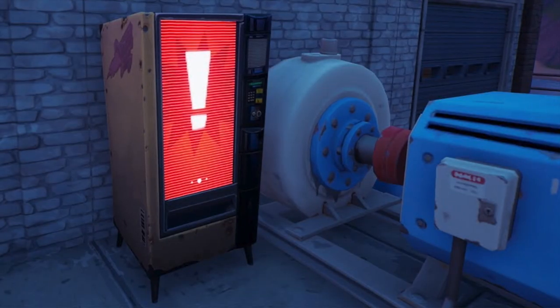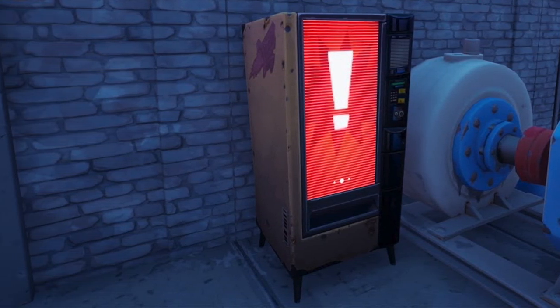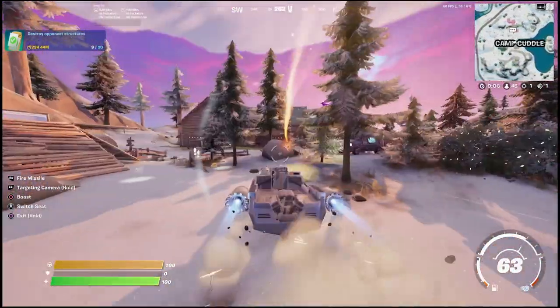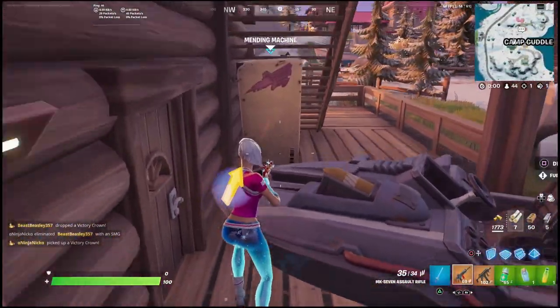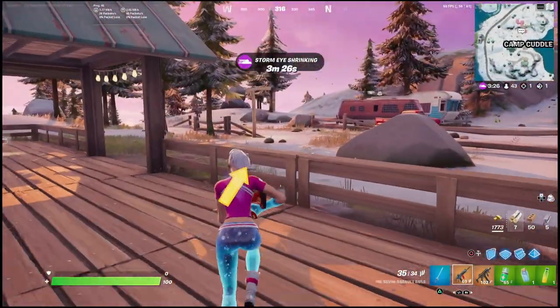Here's a quick look at what the malfunctioning vending machine will look like. However, it is random wherever they spawn and you'll never know exactly where one is going to be — there's no set location for them. All the vending machines on the map are always in the same spot, it's just up to you to find one that's actually malfunctioning, and that's the hard part because it's really rare to find one.